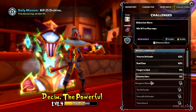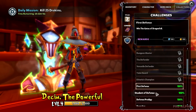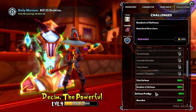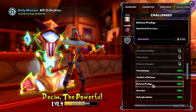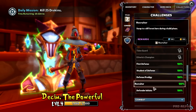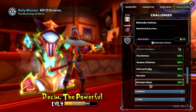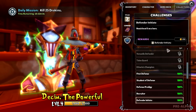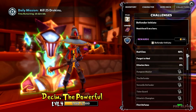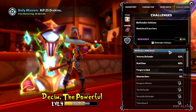So as you can see, there's a crap ton. We got First Defense, Student of Defense — reach level 10 on a hero, Defense Prodigy — reach level 15, swap to a different hero during build phase, Defender Initiate — reach level 5 on a hero. And that's it for the miscellaneous. Oh god, the controls won't let me scroll all the way up. Alright, so we have combat.